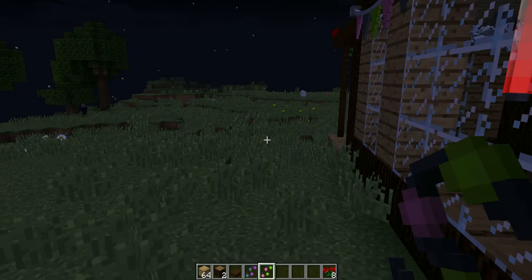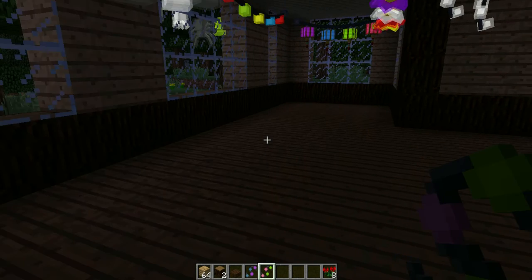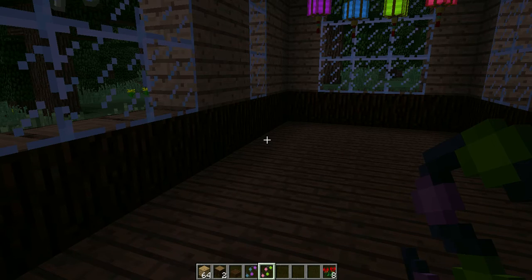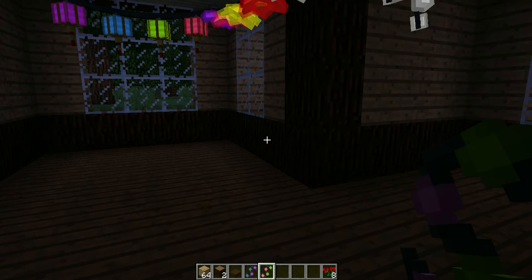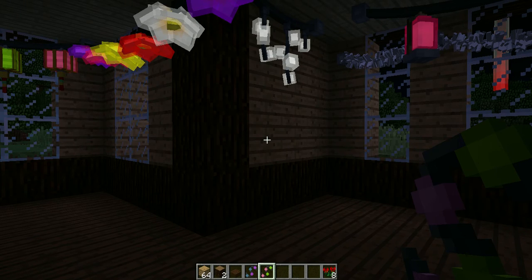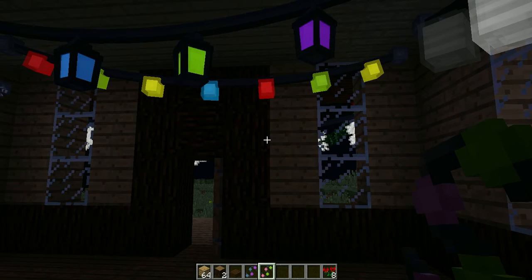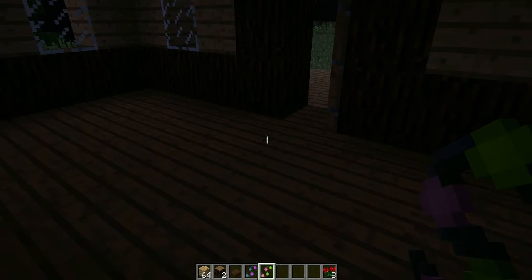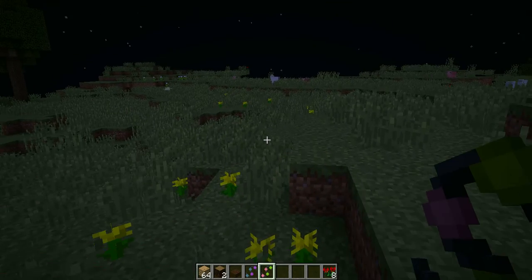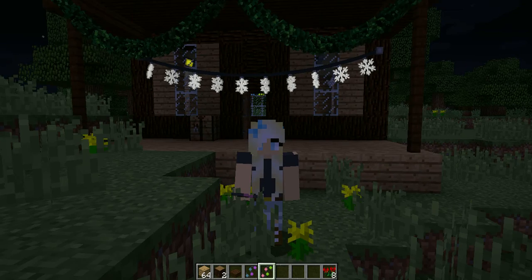I'm going to put the download link in the description, and on that page there are recipes for how to make the different lights. After you make the lights, use the iron ingot and the string to make the string of lights. You can do any color you want, get really creative, and as you can see at night they light up — they're so pretty. Thank you for watching, and if you'd like to see more mods, don't forget to subscribe. I'll see you in the next video. Bye!